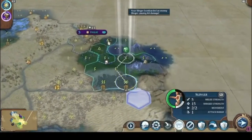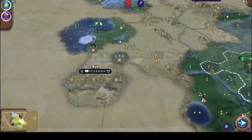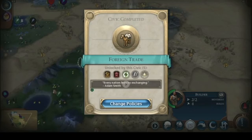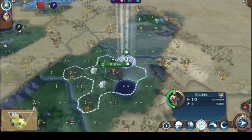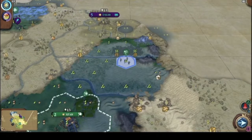Y'all gotta come back down here ASAP — there are a lot of barbarians on our starting continent, that's crazy. They're actually exchanging hits right when they were available for an upgrade. The builder's gonna go over here and build a farm — that's extra food and housing.